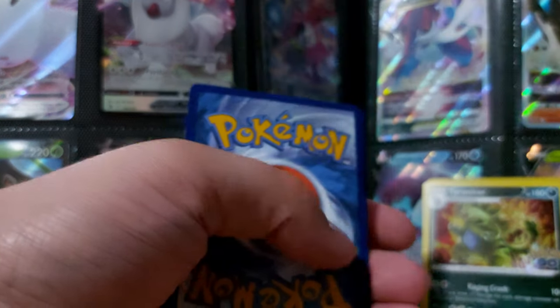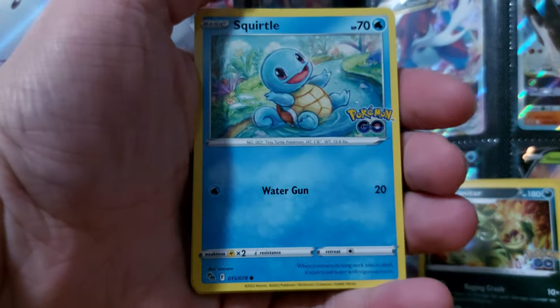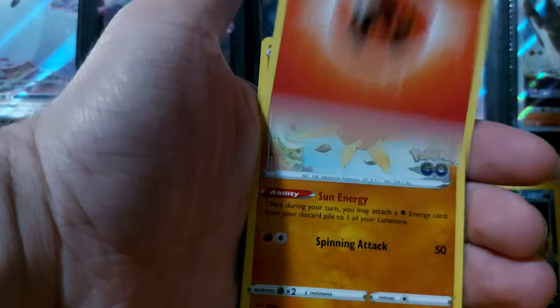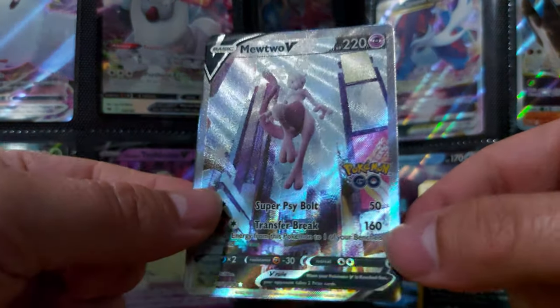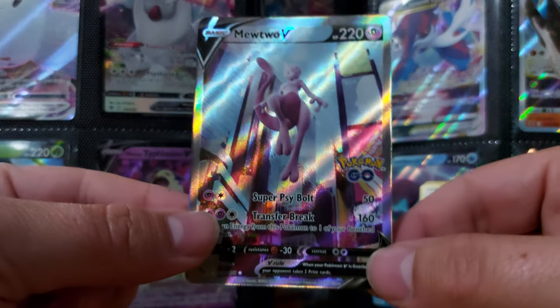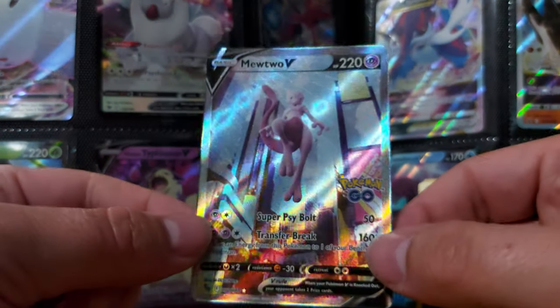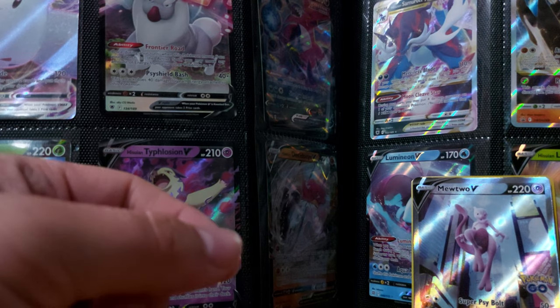Alright guys, here we go with the third pack. So we got Squirtle, Meltan, Eevee, Charmander, Aipom, Fire Type Energy, Solrock, Chansey, Reverse Holo Steelix - and the final card is Mewtwo V Full Art for Pokemon Go! Okay guys, my first Full Art for Pokemon Go - we've got Mewtwo V. This is my first time seeing a Full Art of Mewtwo like this. This is a really cool card. For Pokemon Go this is absolutely amazing. Can we get another V card - is there any card that can beat Mewtwo?